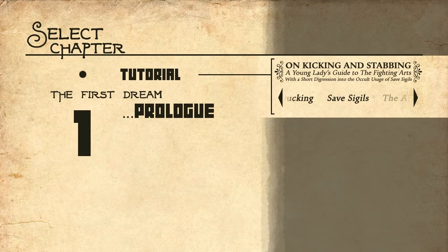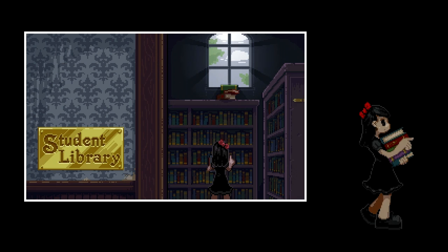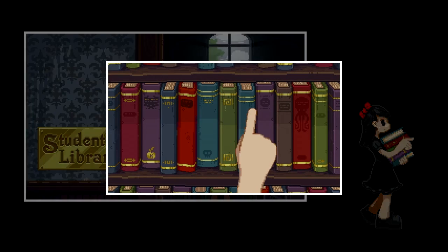How many more tutorials? We gotta get through this. I haven't done the rest of it — I can't do the air juggler? Well that sucks. Let's do the prologue. Student library, creepy girl, checking stuff out in the haunted library.